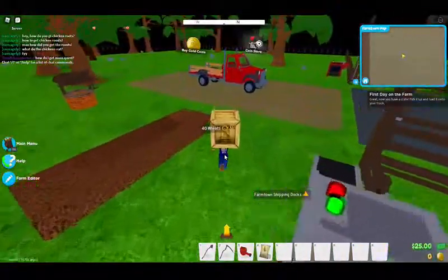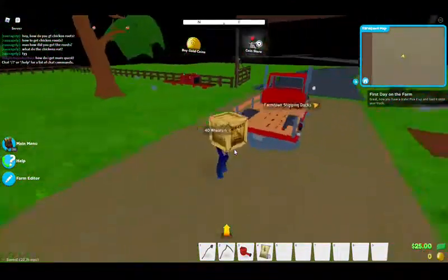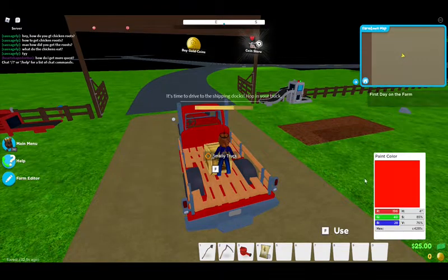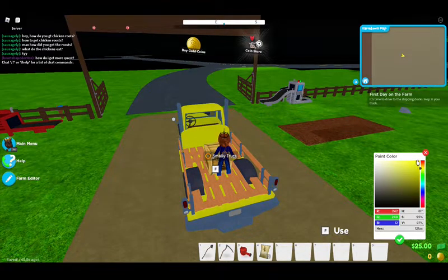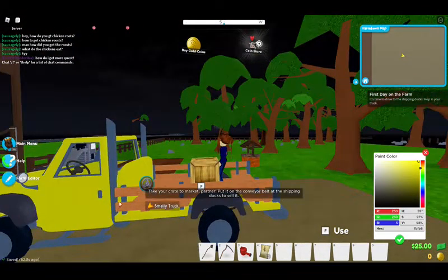Oof, look at there — that even looks heavy! Now we are going to put it in our truck. You know me, I gotta have a yellow truck. That ought to be a great truck — I want a bright, fast yellow truck. I want it to be super bright. Come on, we want it bright and heavy. I like it! Now we've got to take it to the market.